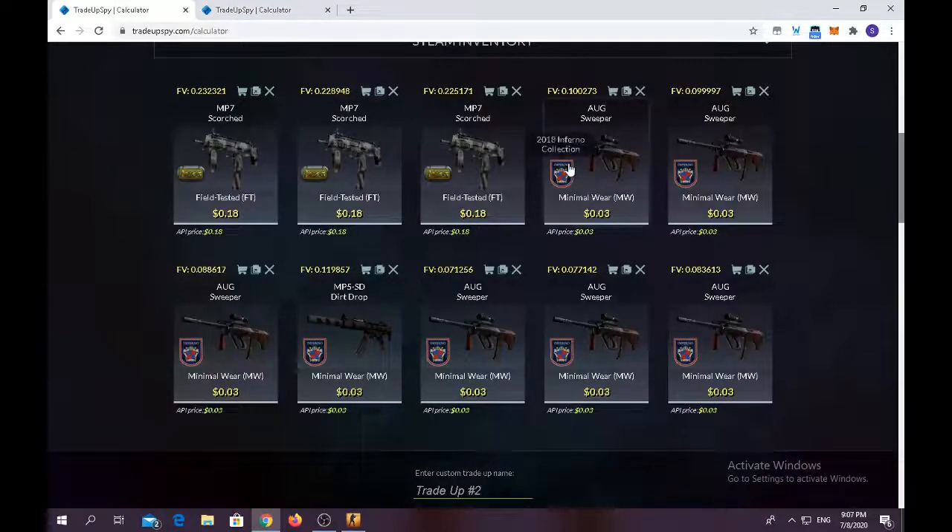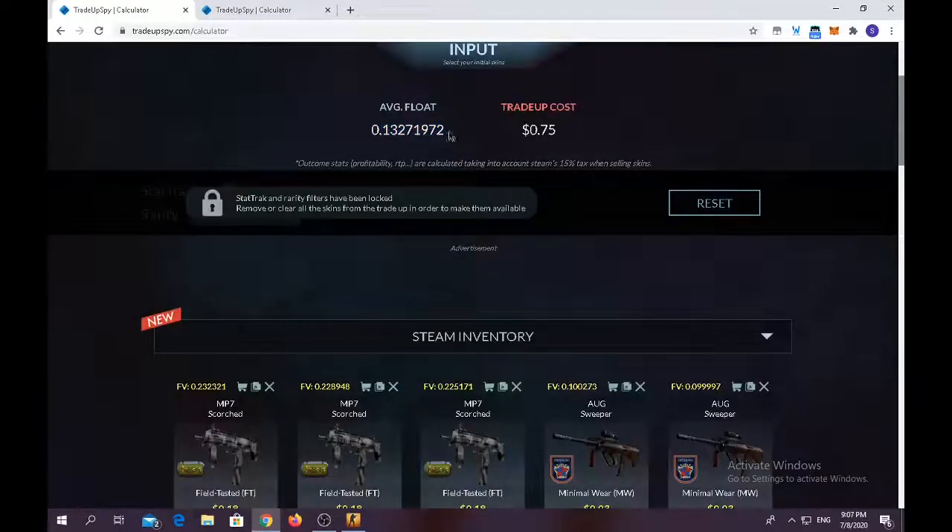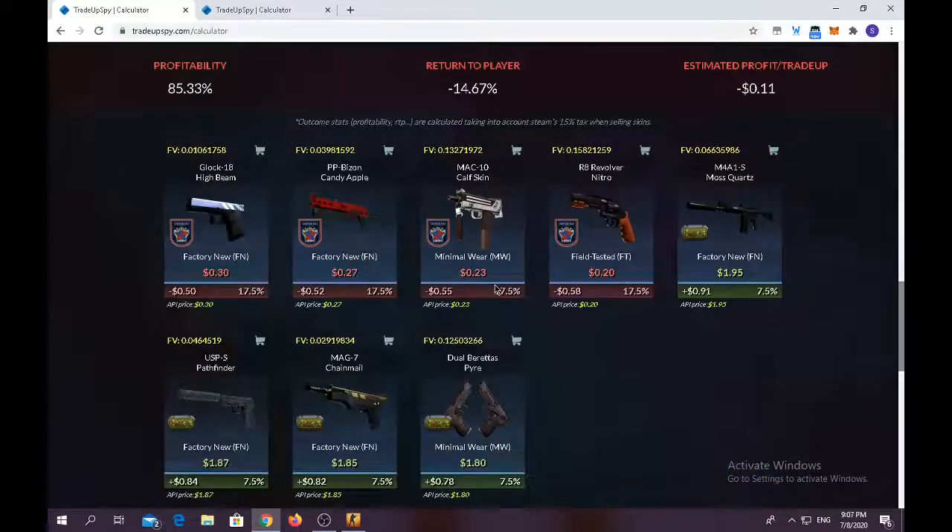The first trade-up uses seven 2018 Inferno collection skins in minimal wear and three North collection skins in field tested condition. The average float should be below 0.15. Trade-up costs only 75 cents, and the outcome gives you around a 30 percent chance of making profit.